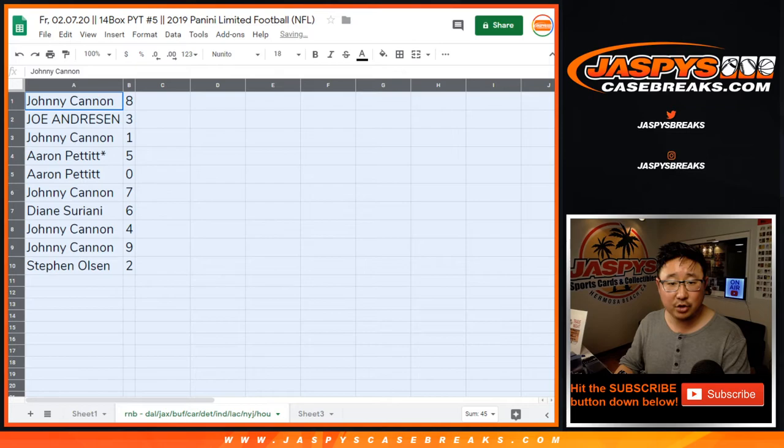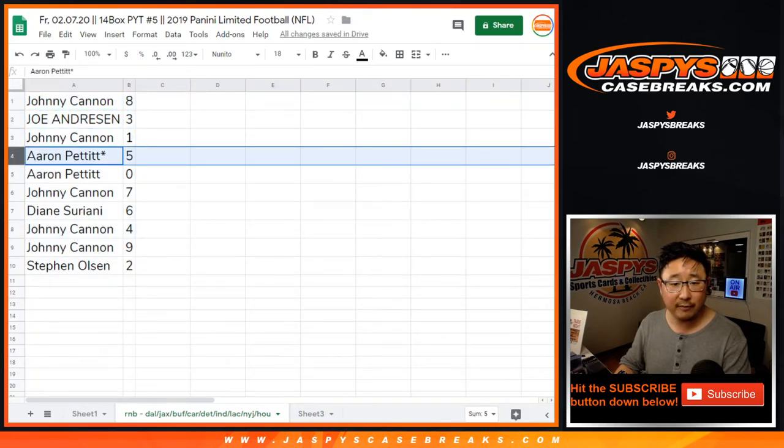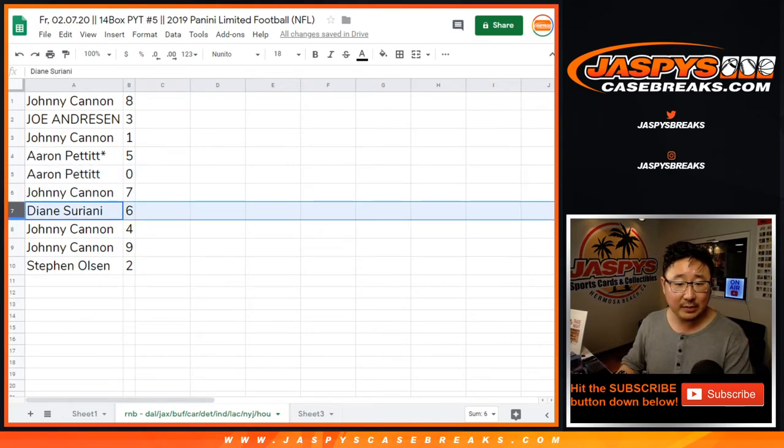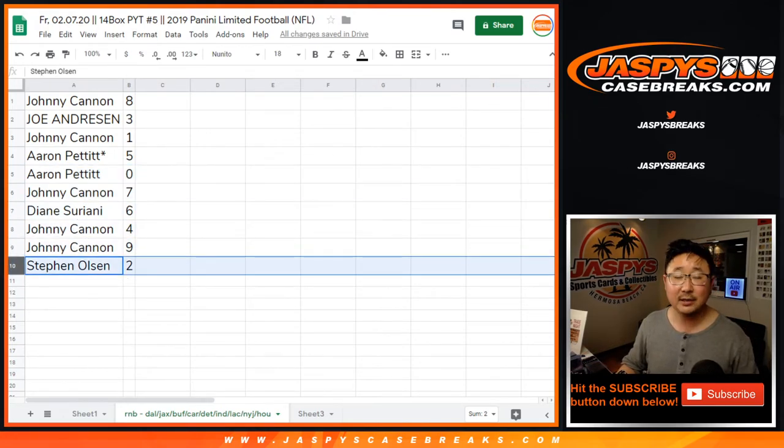Johnny with eight, Joe with three, Johnny with one, Aaron with five, and zero gets any and all redemptions for the following teams. Johnny with seven, Diane with six, Johnny with four and nine, Stephen Olson with two.